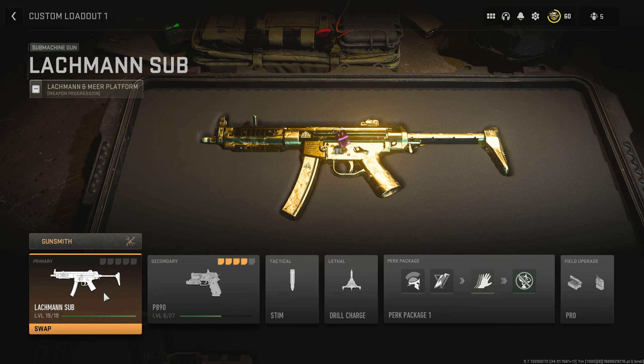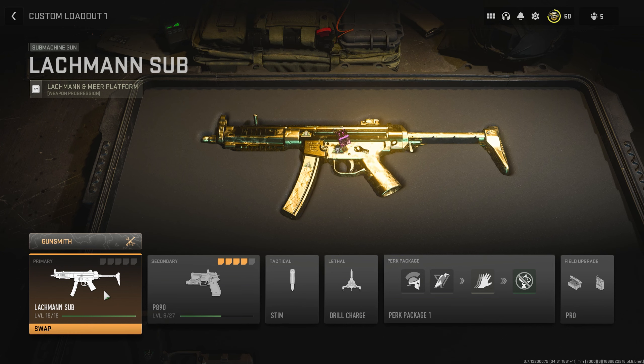Now for what we all came here for — the Lachmann Sub. In my opinion this is the second best SMG in this game, right behind the Kastov 74U. Let's see how to build this thing as we level up.